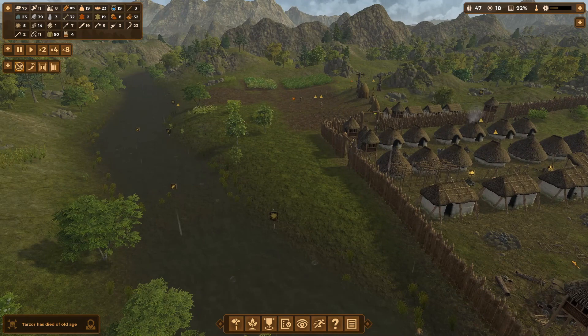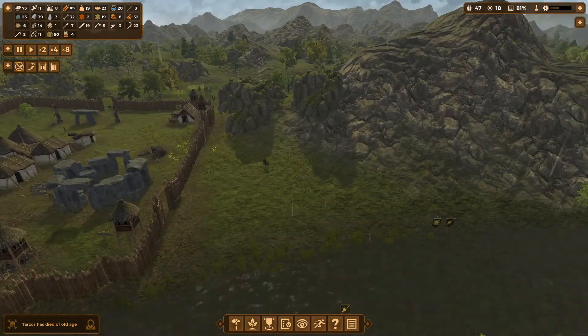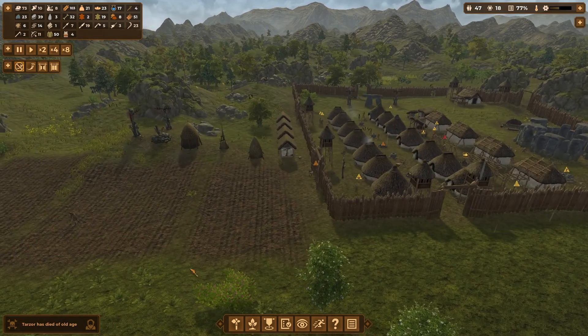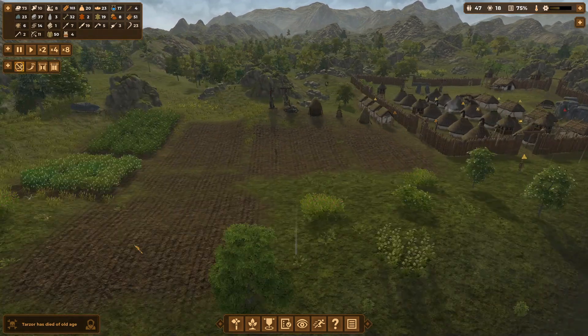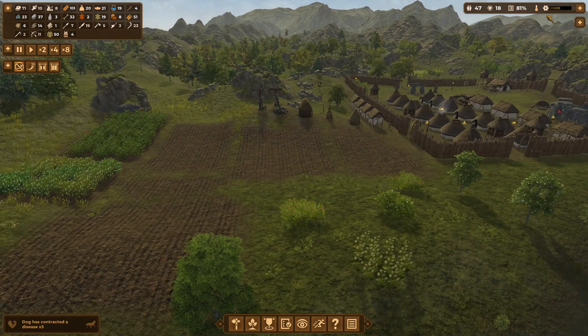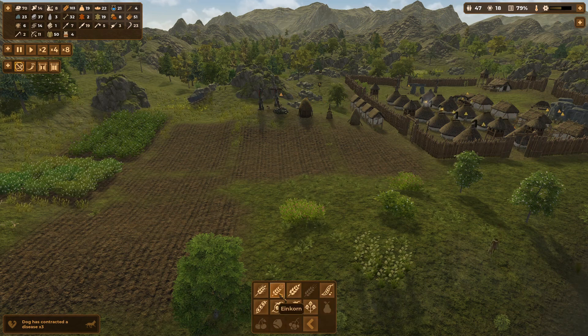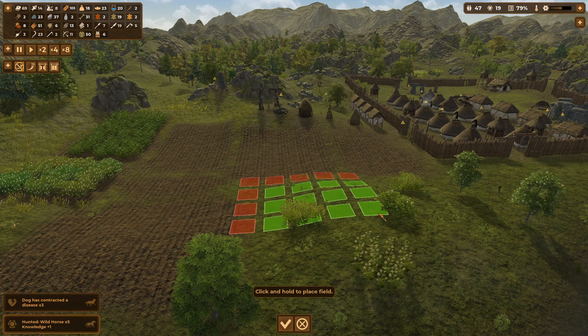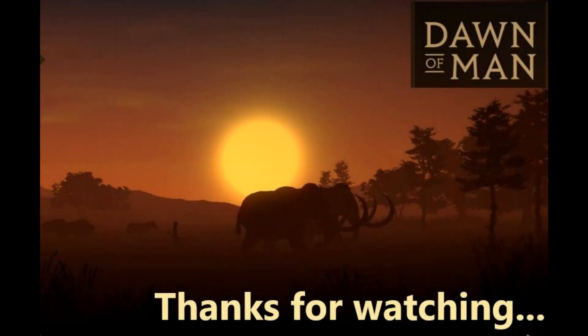Okay everybody, that's it for Dawn of Man in this episode. We have finished our fortifications, we are very very close to going into the copper age, we've set up our stables which is fantastic, and started to produce linen. We've made huge progress — I do hope you've enjoyed it. I do hope you'll join me for the next episode. If you like this video please indicate that with a like, and I'd love it if you would subscribe for more videos. Take care, stay safe and goodbye.